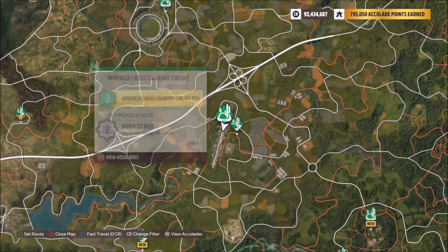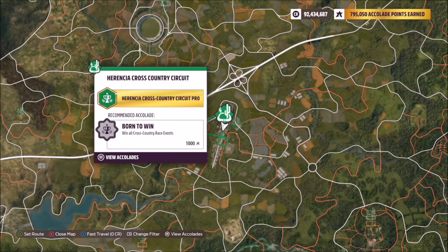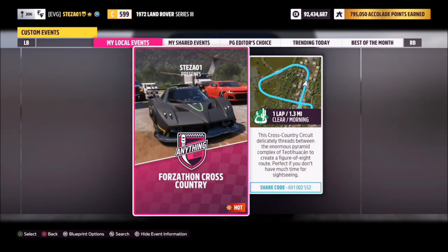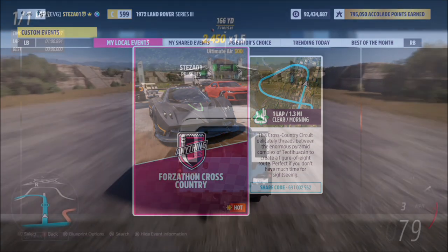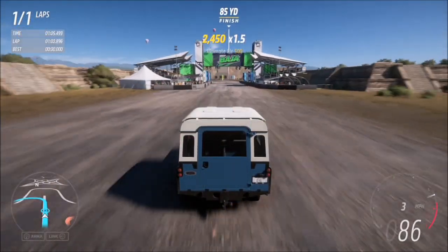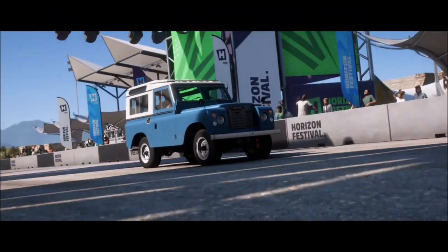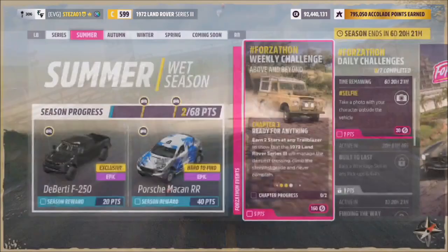The cross-country race I chose was the Horrendous Cross-Country Circuit. I have a blueprint event for you guys to use called Forzathon Cross-Country — the share code is on your screen. This is simply one lap with no AI driver tires, so you're guaranteed a win and it'll take you just over a minute or so. It's really quick and easy to do.